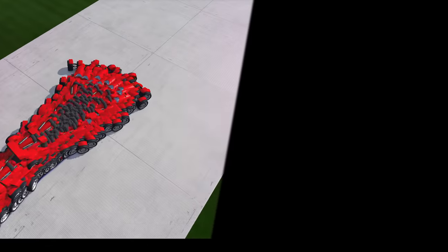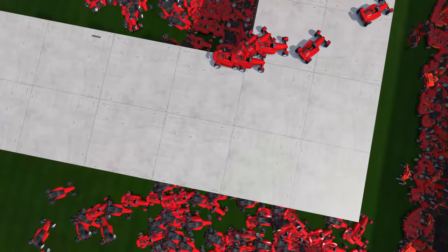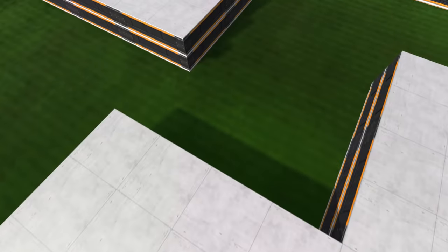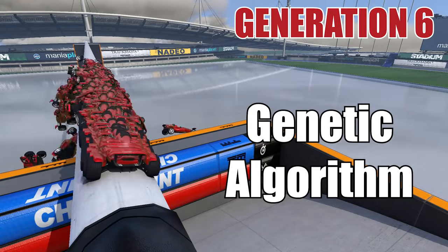The objective is that the AI learns to drive by itself, so it will have to experiment with different strategies through trial and error, to progressively select the neural network that leads to the best driving. One way to do this would be to use a genetic algorithm — I've already tried that in Trackmania and it works fairly well.